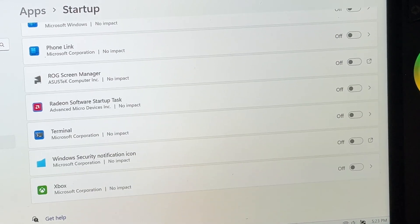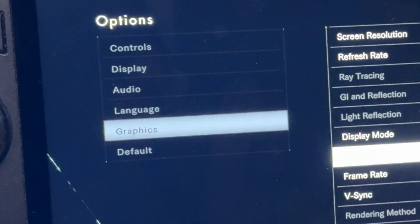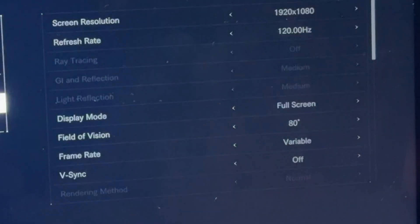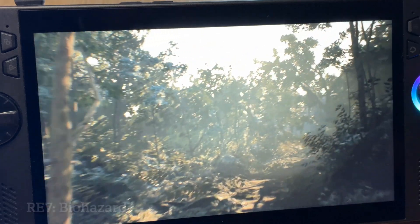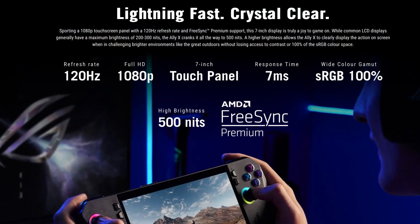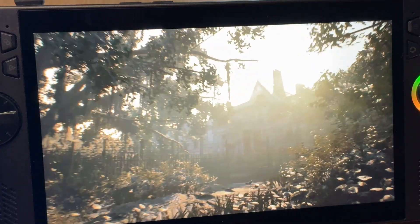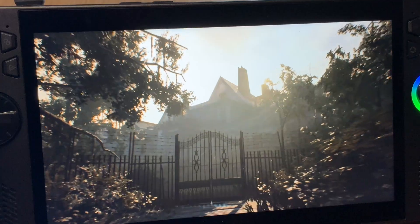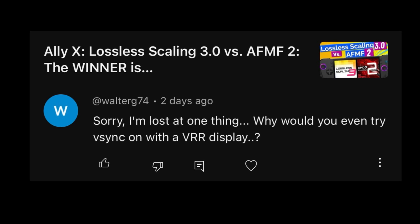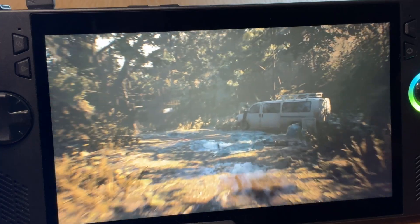Tip 7 is to always head into the options of whatever game you're playing, into the graphics area, and make sure that V-Sync is set to off — it's on by default pretty much all the time. We actually don't need it on because our ROG Ally or Ally X's display already has the variable refresh rate, or VRR, feature. We only need to enable V-Sync if we're playing games well above the 120 FPS the screen can handle, to avoid screen tearing. A big thank you to viewers like WalterG74 for reminding me of this. Now let's look at our final top three tips.